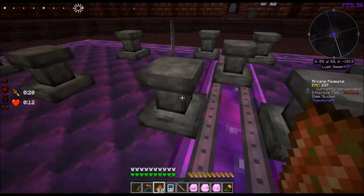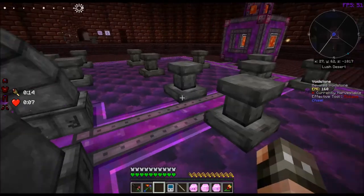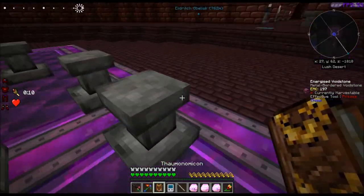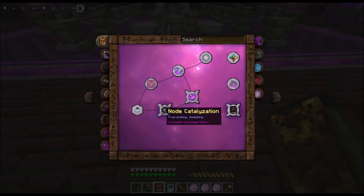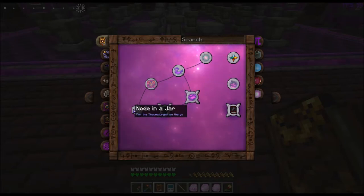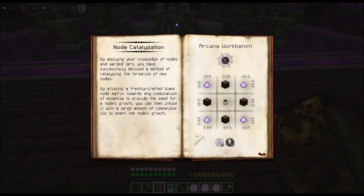So we now have both of the urns and I'll go ahead and show how to build a node. If we grab the Thaumonomicon, we can look under the basic information and we can see something called node catalyzation. Now you're going to have to research down this path and this path to unlock this. Now it is a forbidden knowledge miner — not a big deal. And as stable as my infusion altar is, there's not a problem. It says, by applying your knowledge of nodes and warded jars, you have successfully devised a method of catalyzing the formation of new nodes.